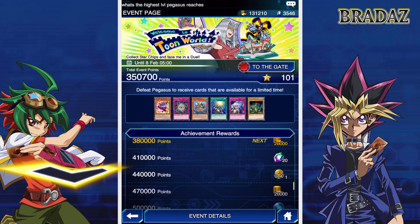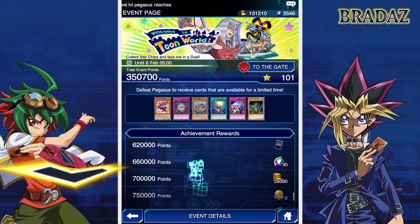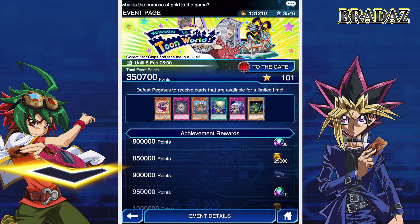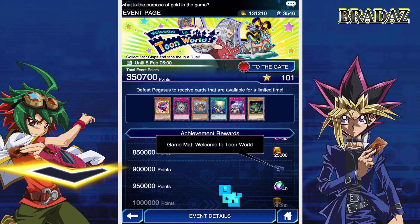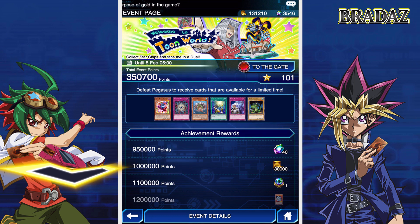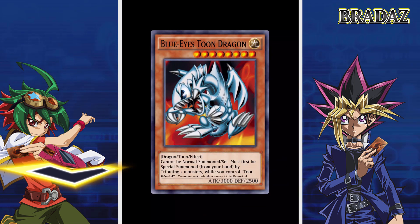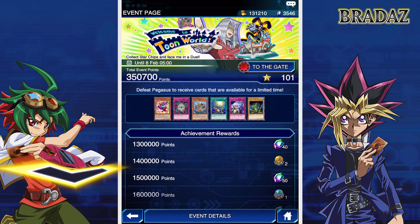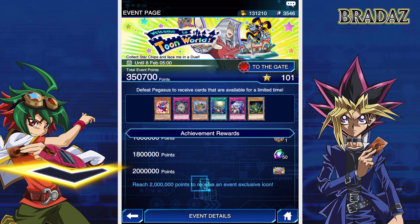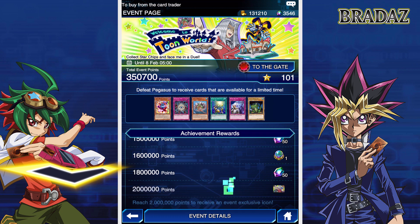At 41,000 points you get 20 gems; at 540,000 points you get 20 gems; at 26,000 you get 30 gems. At 900,000 points you get a playmat. At a million you get 30,000 coins and some more ultra rare gems. Plus Toon Dragon, which is going to be a card that everyone wants to get from this — which means everyone will only have one. And then finally there are some card sleeves and an icon.